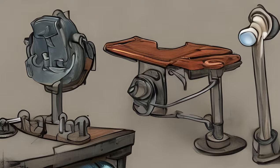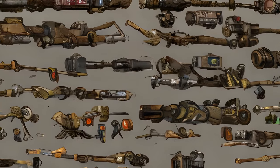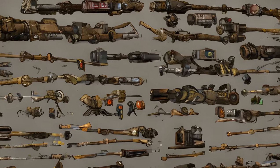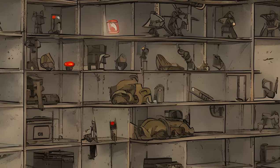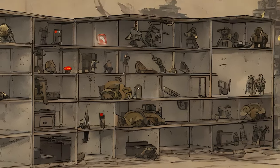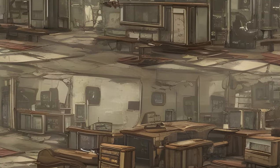Fallout 4 Settlement Objects — Craftable. Decorations Object List. Display Armor Racks: Armor Rack x2. Display Cases: Display Case x6. Power Armor: Power Armor Display x4. Weapon Racks: Heavy Weapon Stand, Weapon Rack, Short Weapon Rack, Long Pistol Rack, Pistol Rack x2, Weapon Rack x2.